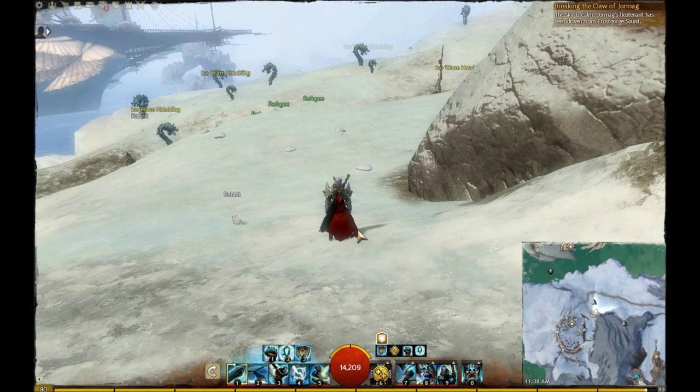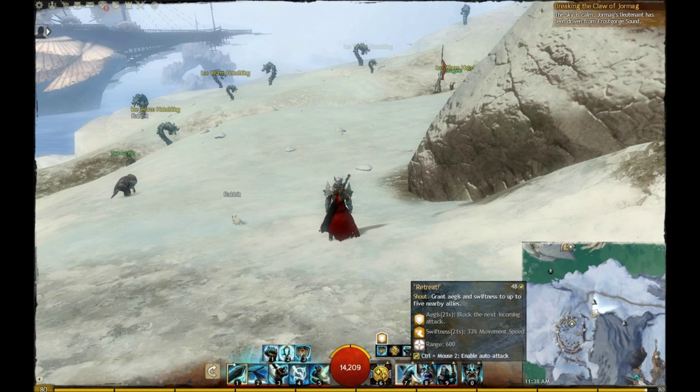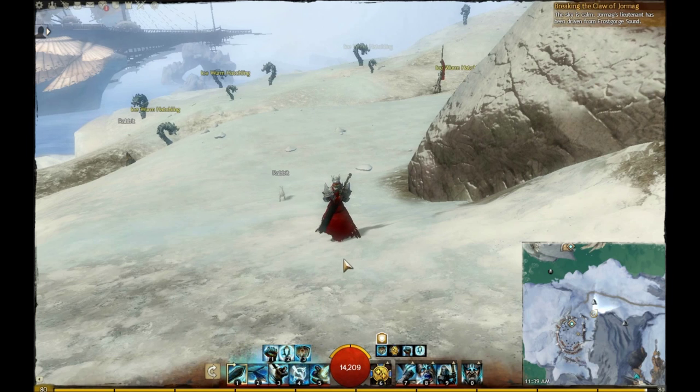So now we'll go into talking about the Utilities that I use. I obviously mentioned my heal earlier — the Signet of Resolve is my favorite heal that Guardians have to offer, and I'll slot it on my Guardian regardless of what spec I run. As far as the first utility, I love Retreat. Retreat is going to give you 21 seconds of Aegis and Swiftness. The Swiftness is great if you're doing speedruns like COF Path 1. The Aegis is great in those scenarios too — those blocks can keep your people out of combat so that you're not slowing down and can accomplish the dungeon as quick as possible. It's great overall for the extra Aegis proc, basically stopping damage. If you can learn to recognize what the boss's animations are, you can end up stopping most of their high damage abilities by cycling through your Retreat, your Virtue of Courage, and so on.